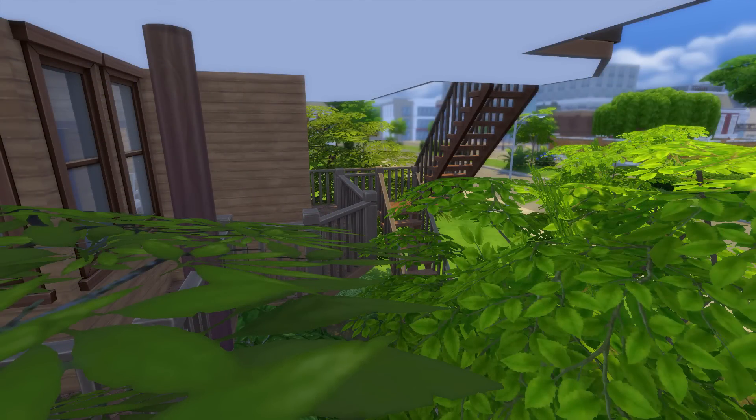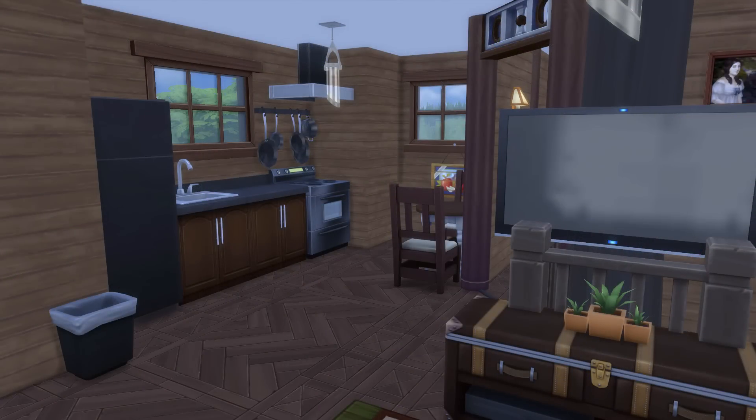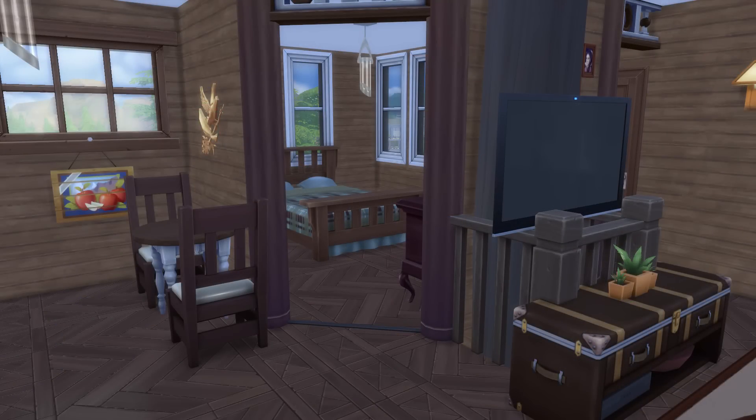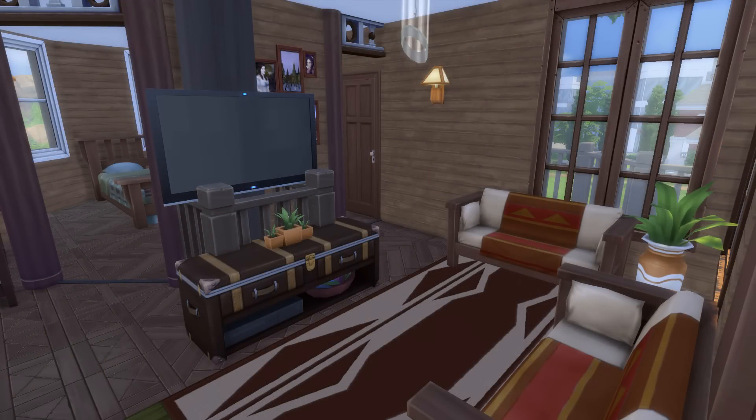I still wish you could paint ceilings in The Sims 4 — that white above there would look so much better if I could paint it to match the wood. Here is the living space with the kitchen and the dining area just on the right. You can see the TV and the dining area and through to the bedroom. Nice open plan — there's the entrance on the right with the living area on the left and a nice big rug.